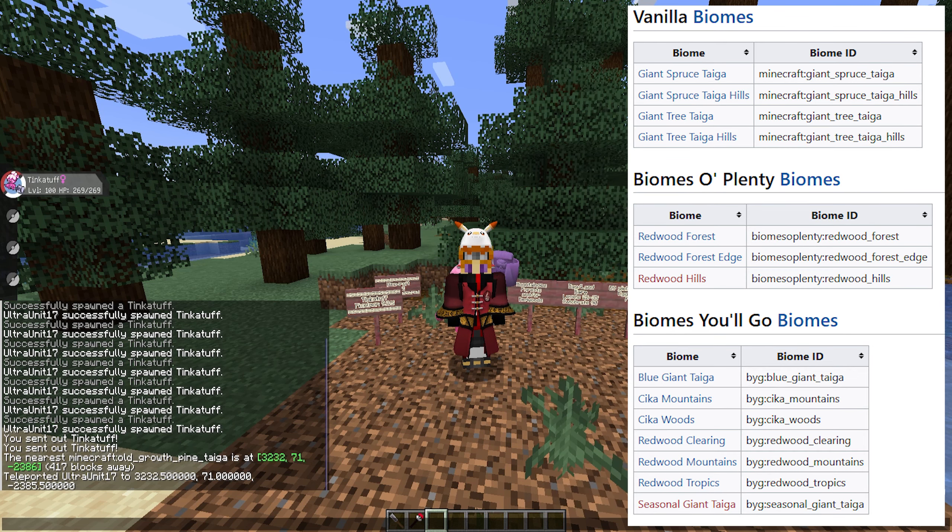For the redwoods biomes, in vanilla we have the Giant Spruce Taiga, Giant Spruce Taiga Hills, Giant Tree Taiga, and Giant Tree Taiga Hills. With Biomes O' Plenty installed we have the Redwood Forest, Redwood Forest Edge, and Redwood Hills. With Oh The Biomes You'll Go installed we have the Blue Giant Taiga, Skycloud Mountain, Skycloud Woods, Redwood Clearing, Redwood Mountains, Redwood Tropics, and Seasonal Giant Tree Taiga.